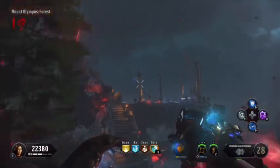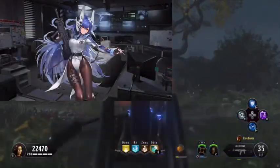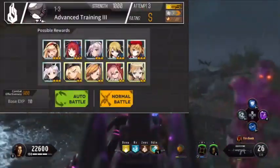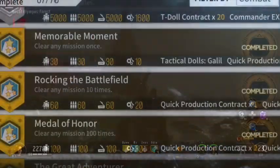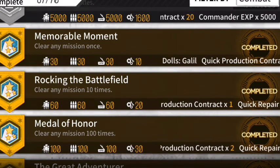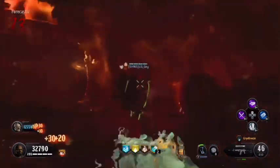She starts as a member of Squad Negev, consisting of Negev, obviously, Galil, TAR-21, and previously Jericho. The Galil can be attained through any mission after 1-3 Emergency, but is also attained from the achievement Memorable Moment, which should also guarantee that the Galil is your first desirable. If it wasn't your first desirable, then you must have bum-rushed production and wasted whatever resources you had.